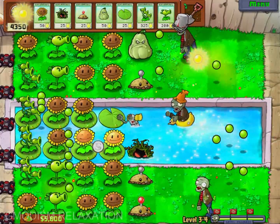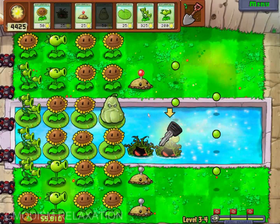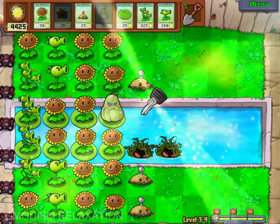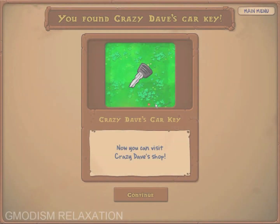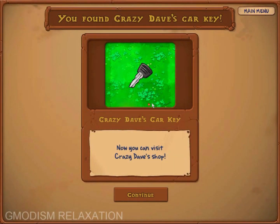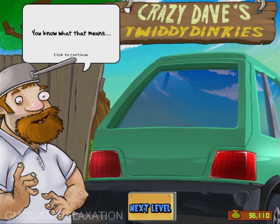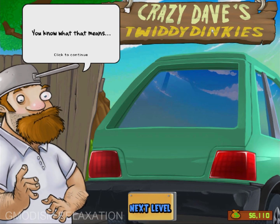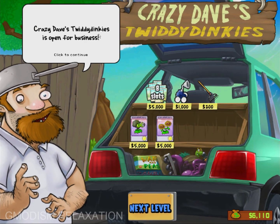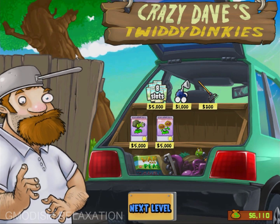I started to eat — not wrong. Here we go. Is this what I think it is? Crazy Dave's car key! You can now visit Crazy Dave's shop. Hey, you found my car key, you know what that means — Crazy Dave's Twiddly Dinkies is open for business! Take a look, see if you can find something you like.